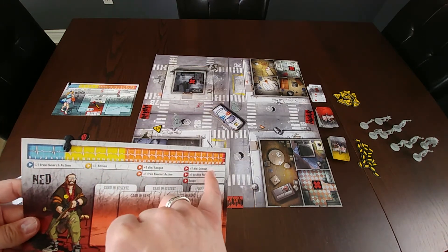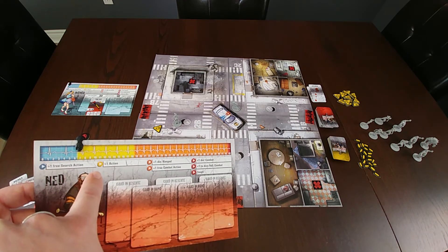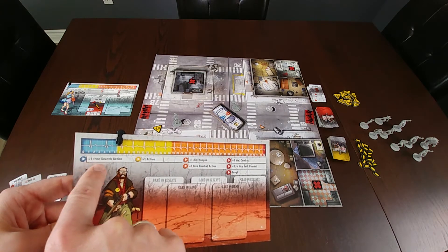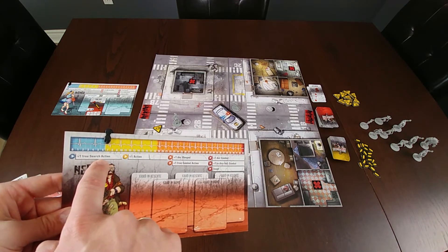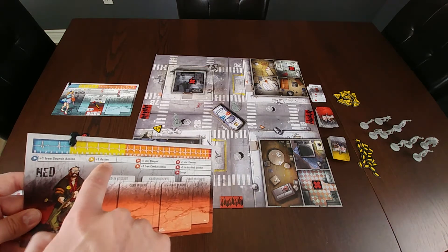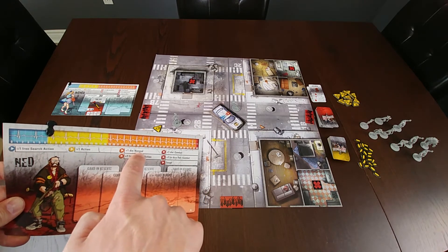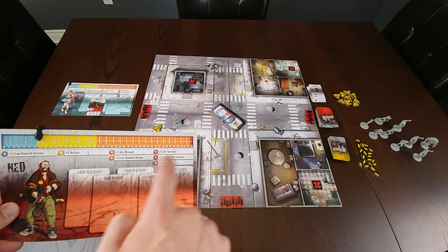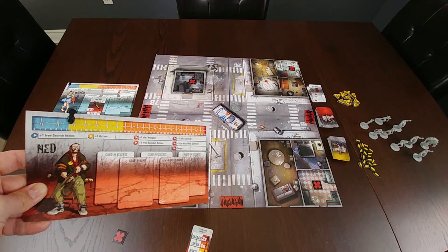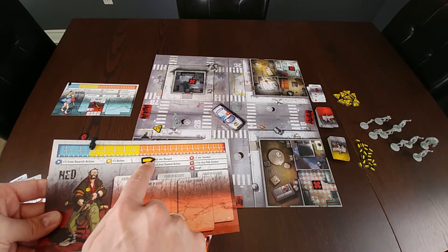As we progress through the levels, different actions or abilities open up for each character. In the blue section, Ned has the ability to do one free search action. When he reaches the yellow section, he gains the ability to perform one additional action — four actions instead of three per turn. In the orange section, he'll have the choice of an additional die when performing a ranged attack or one free combat action. At level 43, he can choose from one of three further options. Where you have a choice, you indicate it by placing one of the yellow tokens next to it.